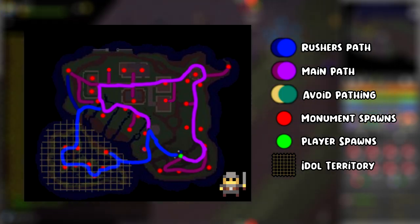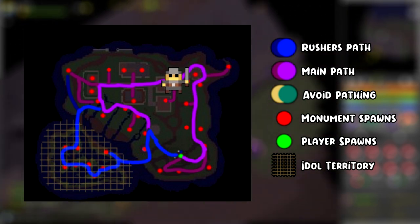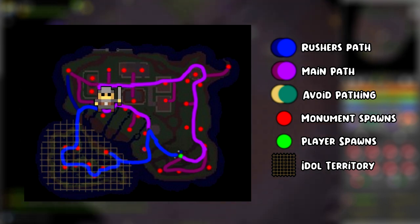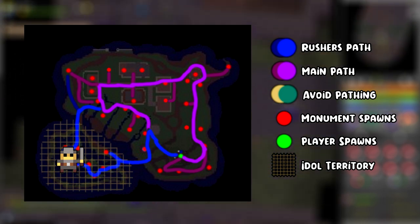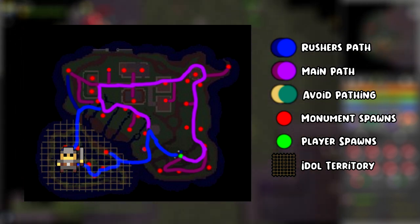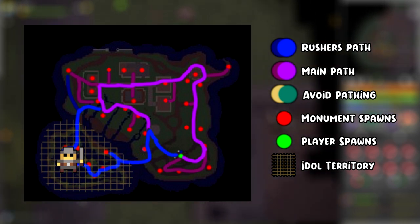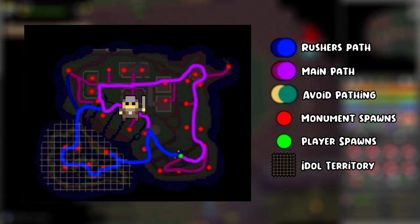If you're an adrenaline junkie for Realm of the Mad God content, you will love the Swamp map type. You spawn in the bottom right, same as Town, and follow the purple line up along the right-hand side clearing monuments. Follow along the top and join the rushing path on the left, heading down into the swamp area — idle territory. You've got to be very careful watching all the red dots on your map so idle doesn't creep in toward you. Watch out for rogues too. Wrap around to the right-hand side, regroup with spawn, and likely head up into Town for another clear.